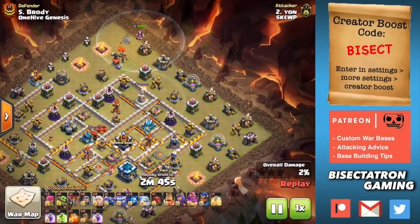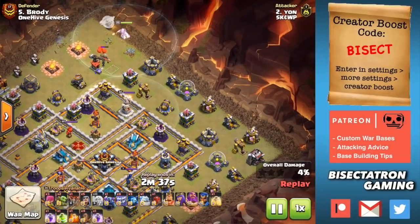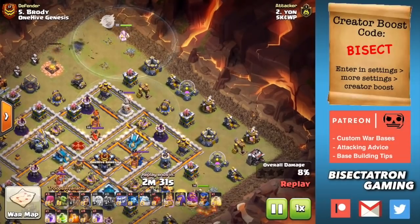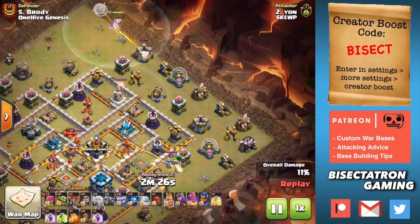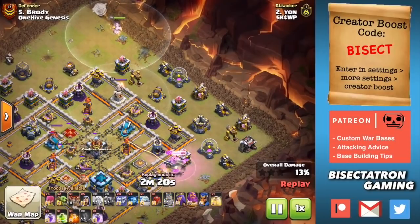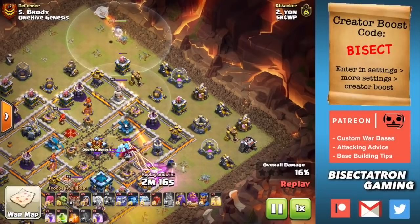Bisectatron here back with today's video. We are talking about the best attack strategy for each of the top town hall levels. This is a topic I enjoy covering. I've done attack meta videos in the past where I cover several of the best attack strategies for each town hall level. In this video I'm just focusing on that one go-to strategy that you need to know if you have an account at that town hall level. Obviously there's other stuff that's working, but this is kind of the bread and butter of each of these top town hall levels.